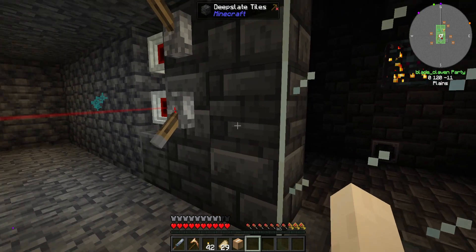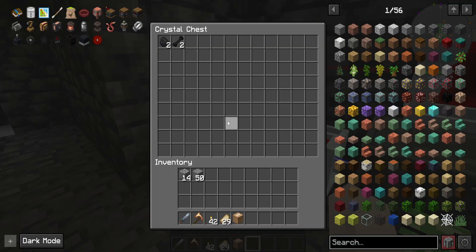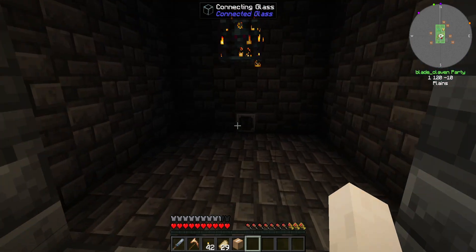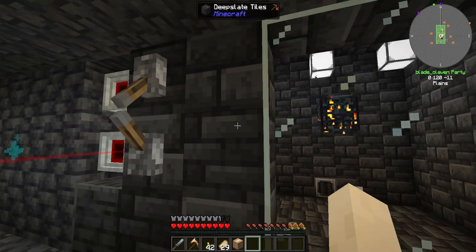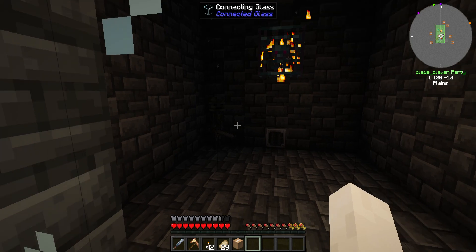We got another skeleton. We could just leave this on and pop them off as they come out, but I just wanted to see if it worked. At least it works - that's good. Turning on lights seems to stop it, so I guess it's not like the piglins that'll spawn in any light.